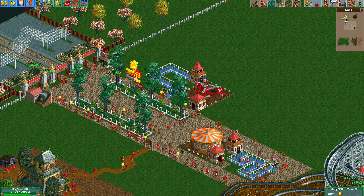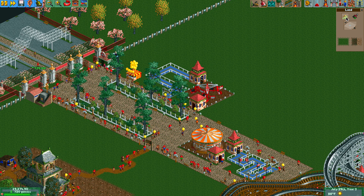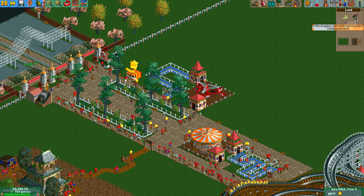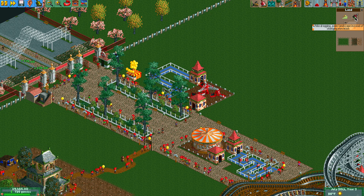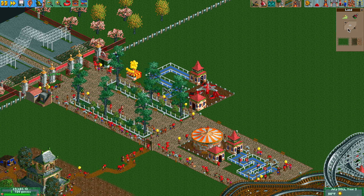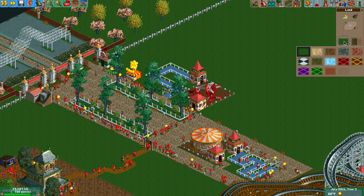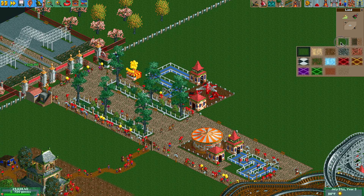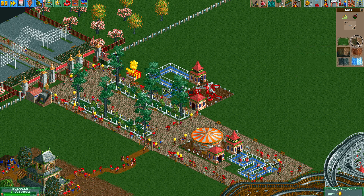You have a mountain tool which allows you to raise land up. You can also paint the landscape instead of changing the elevation while dragging. There are different options to paint different patterns. This one is for the top part of the land, and this one is for the sides of the land — I'll show you what that means.